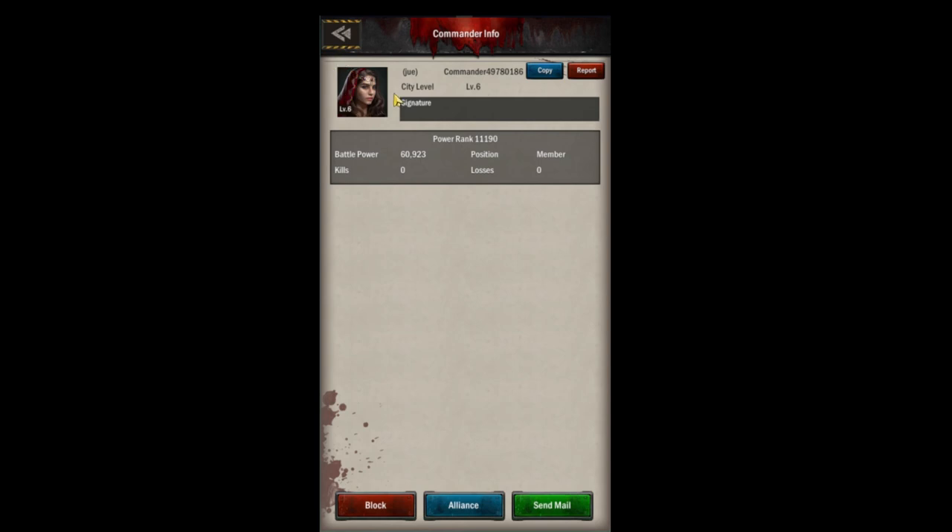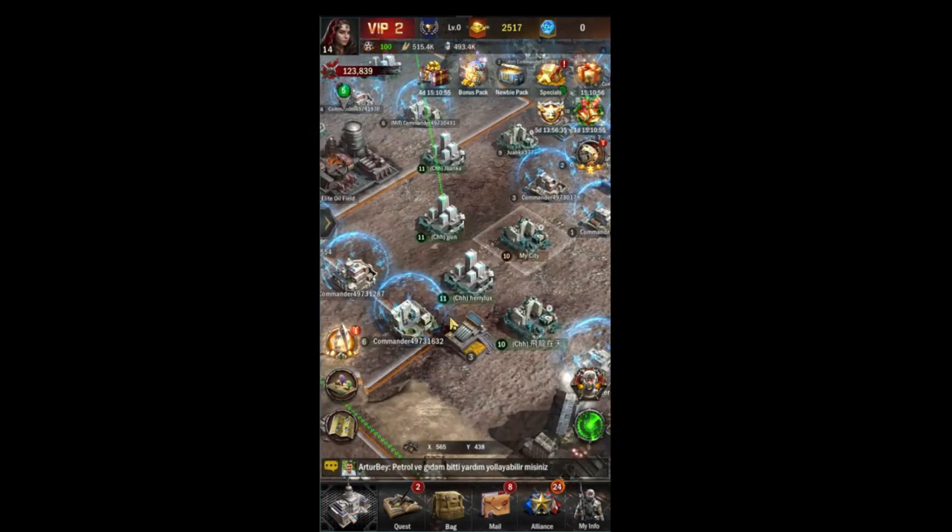If we come out here to the map, you can see all these little cities and they've all got Commander names. You just don't want to be one of these people.